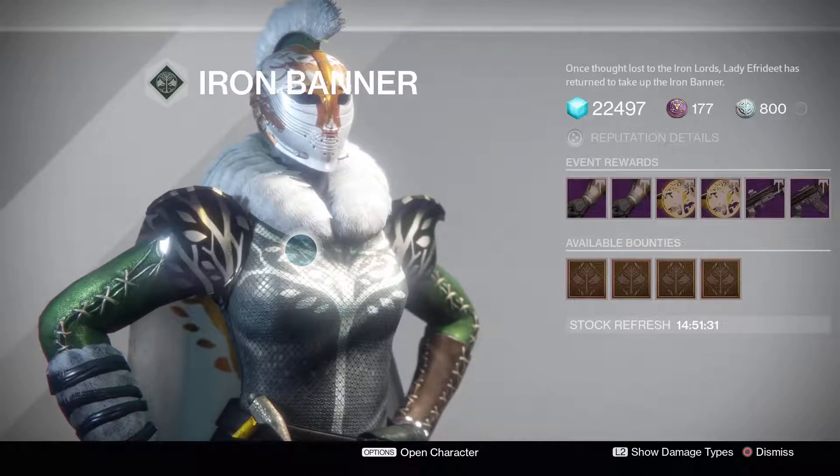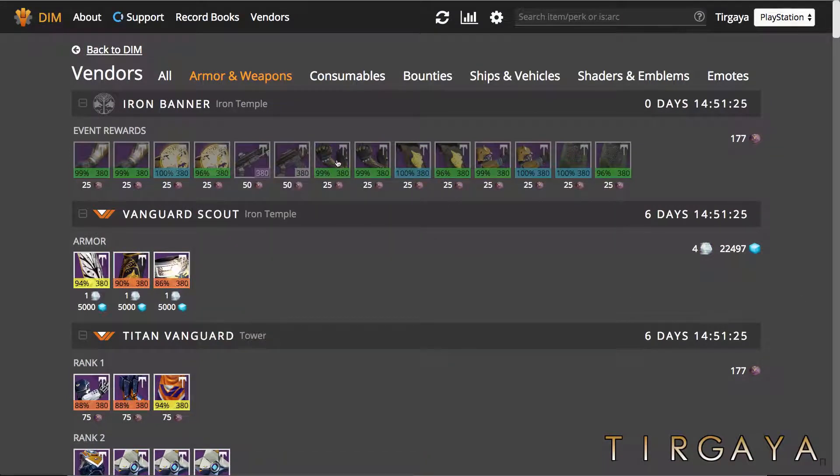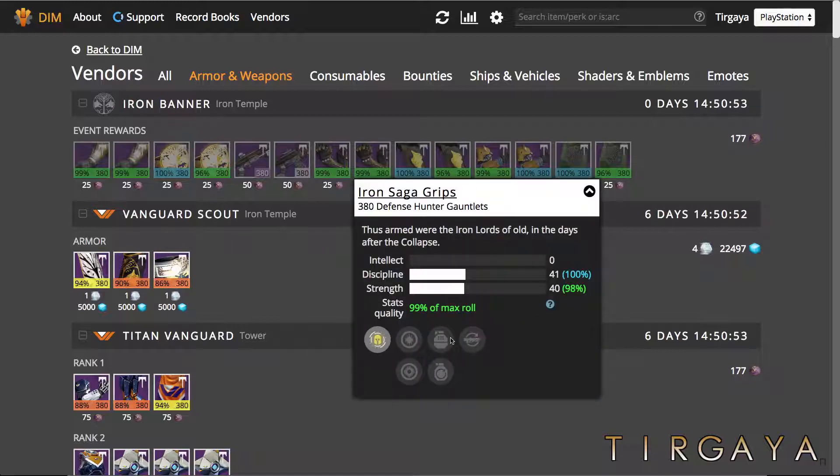Now let's take a look at the other classes using Destiny Item Manager. Let's look at the Hunter Gauntlets. This is a scout rifle loader with Switchblade and melee energy from grenade hits, so you'd probably run Switchblade on this. It is an intellect discipline roll, 98 out of a possible 99, which is 99%. Moving on for the Hunter, we have the Iron Saga Grips — pulse rifle loader with grenade throw distance, Fastball, and impact induction, which gives bonus grenade energy on melee hits. Again, it's a discipline strength roll at 99%. Excellent rolls, as always, on Lady Aphrodite's goodies.